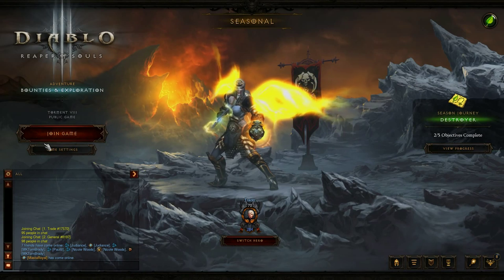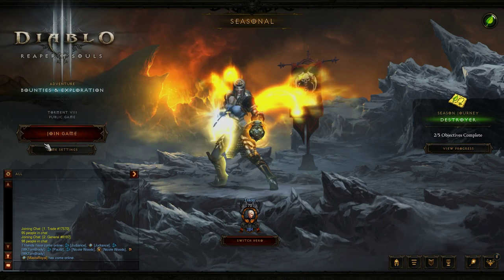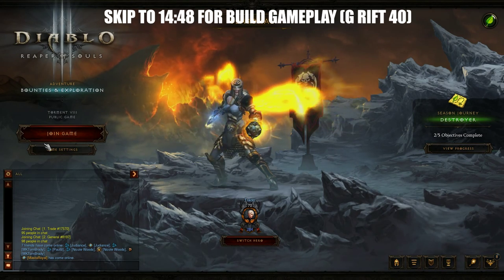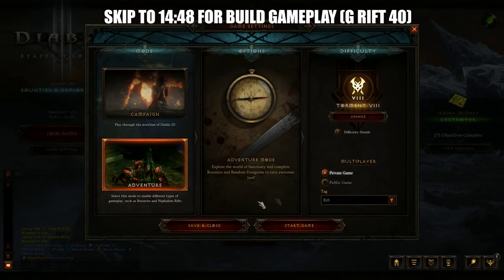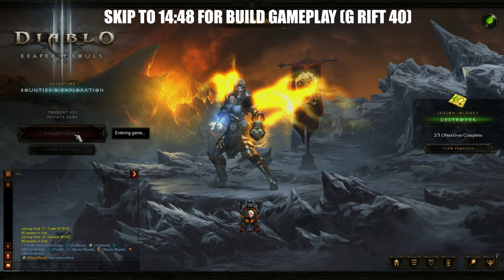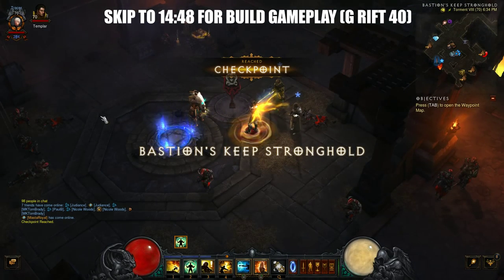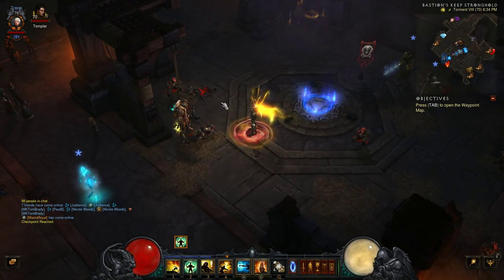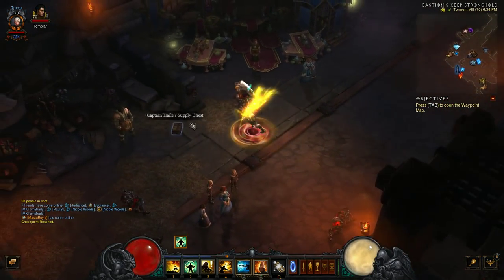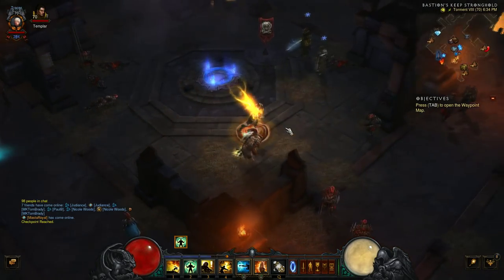Hey, what's up ladies and gentlemen, LCD here. Today I'm going to be giving you a quick little guide for the Uliana set, which is a new set added to monks in patch 2.3 of Diablo 3 Reaper of Souls. We're going to start up a private game and get you guys in the know-how about this set, why it is good, and how to use it to its maximum potential.